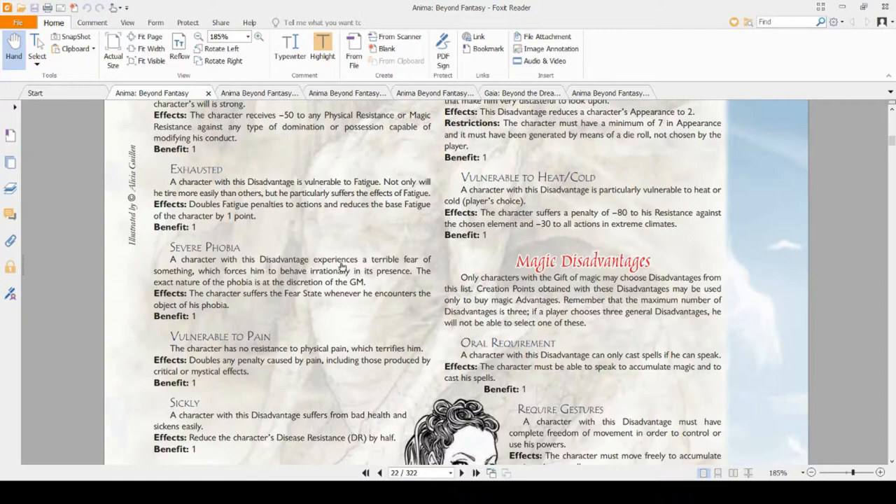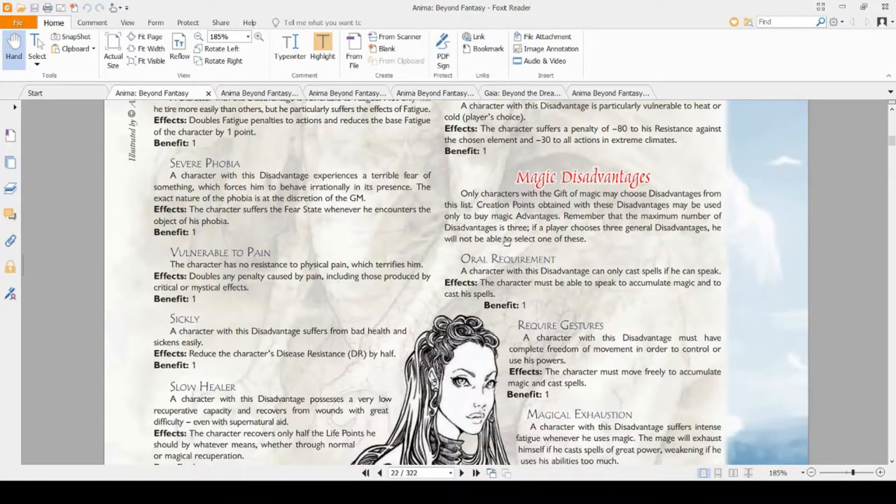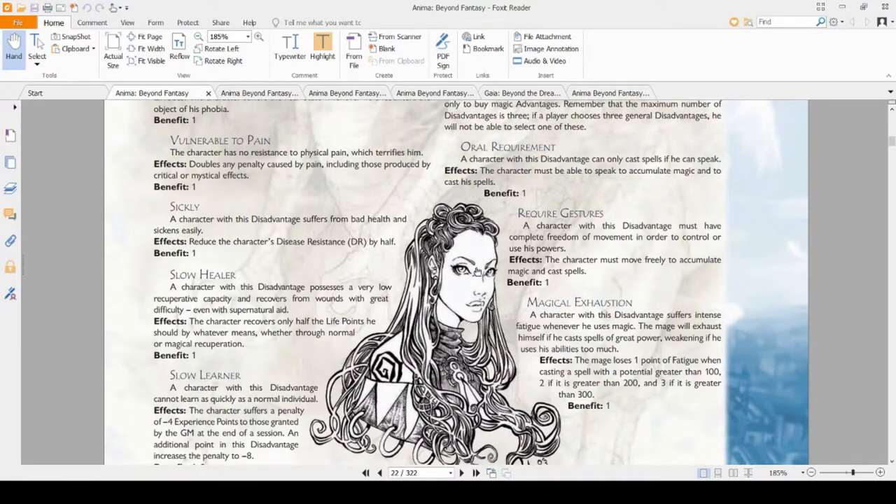Vulnerable to Pain — do you want to die the first time a guy gives you the pain status effect? If so, pick it, because you'll die. But until then, it's a free CP. Sickly is actually a pretty good one to pick for a free CP — diseases are very uncommon in Anima, and most GMs will not give you a disease, so it's a pretty safe pick. Slow Healer is pretty painful though — half healing, including magical healing. That means when you get hurt you'll be resting for a long time. In a campaign with long rest periods, it's not so bad.